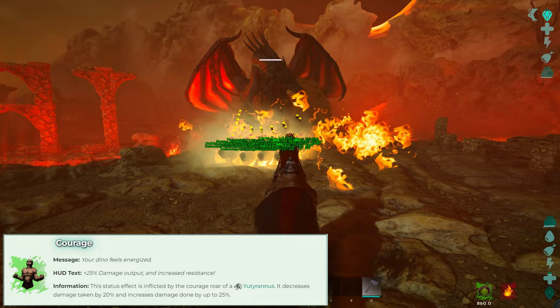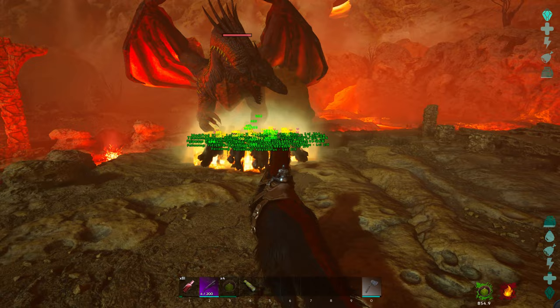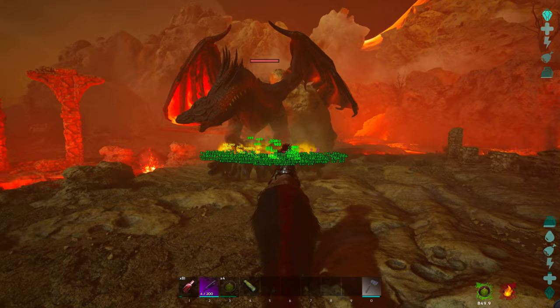Then you will assist the Therizinos with the Yutyrannus. Start doing the Courage Roar which will increase their damage and defense by a lot. The reason why we use Therizinos instead of Rexes is quite simple.